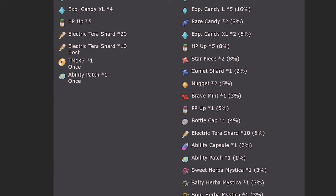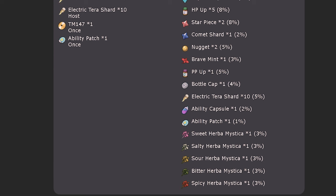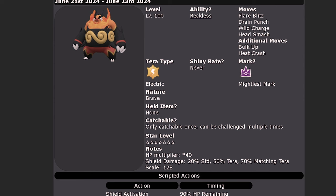The item drops from this raid are very good — you'll get HP Ups, XL Candies, Ability Patches, and most importantly, Herba Mystica. You'll get all different varieties of those, each with a three percent chance of dropping. That covers the Emboar raid overview.